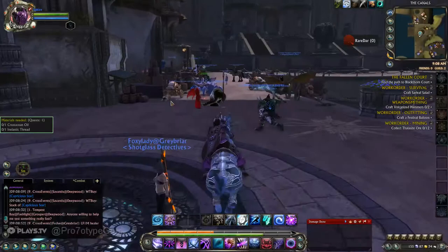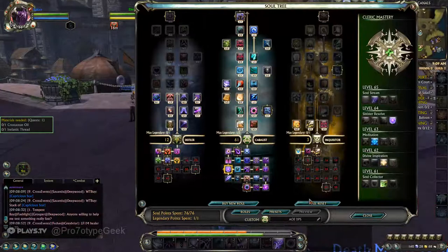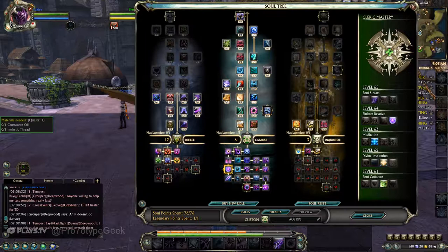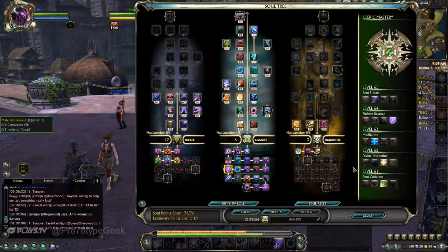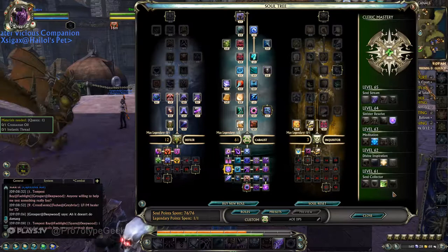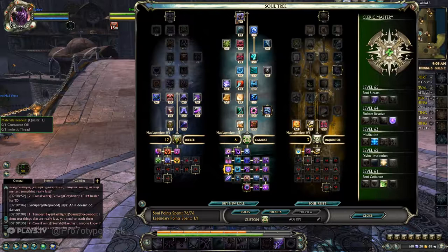The big differences with Rift — people are familiar with talent trees from WoW. In Rift they're the same but different. You've got three trees, and there's also a mastery section that shows up near the end. As you're leveling up you get your trees, and they stage up as you put points in.